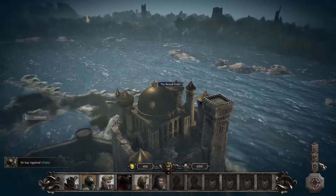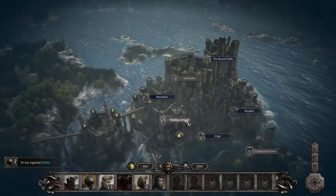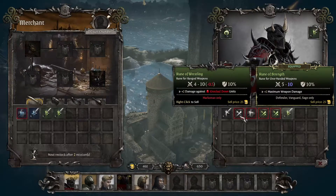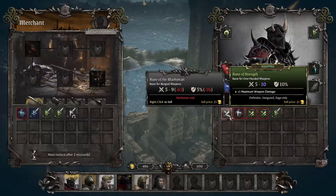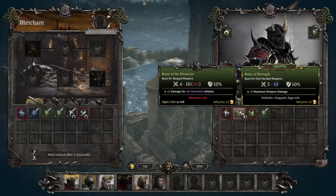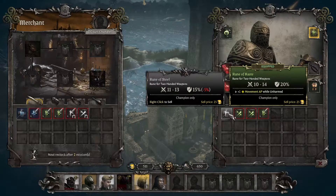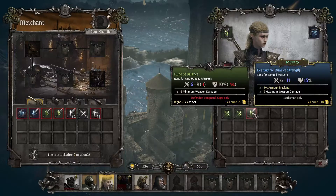We do want to build the cathedral — it needs more money. Training ground and the enchanted tower can come a little bit later. As for the merchant: six to eight, six to nine, five to nine, four to ten, four to ten — drop that five to nine. One damage for overwatch, two damage for gets knocked down — champion only. That's a downgrade for both of these, I believe. And these — 25, 25. I might want to sell one of these at some point, but not just yet.